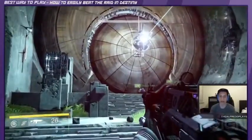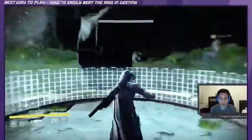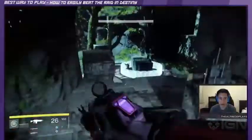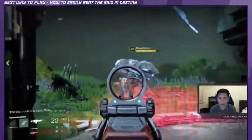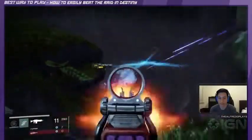Part 1 is opening the Vault of Glass. The goal here is to summon a Conflux using sink plates while keeping Praetorians out of them. You can expect goblins, harpies, and Praetorian enemies to challenge you here. There are three sink plates that you have to protect, so split up your guardians into three groups of two. Pro tip: Praetorians will take teamwork, so make sure to focus on them in groups of two or more.